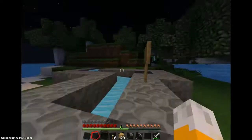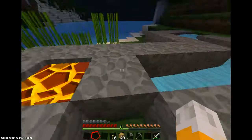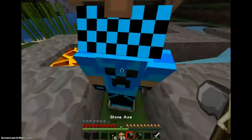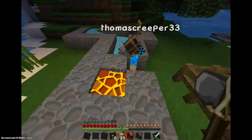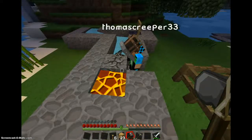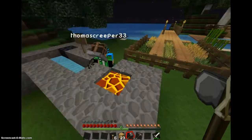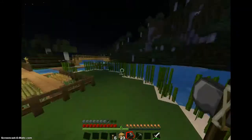The cobblestone generator just makes cobblestone. If you come here and stand here, Thomas, go as close as you can to this block and then mine that block — it won't burn you. You get it and it generates more, so you just keep getting lots of cobblestone.